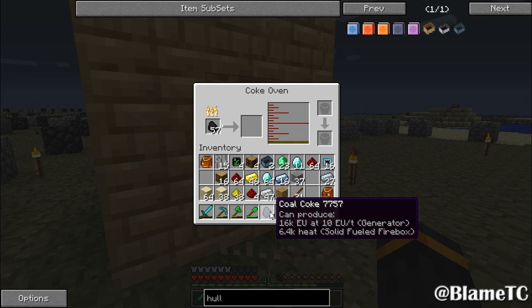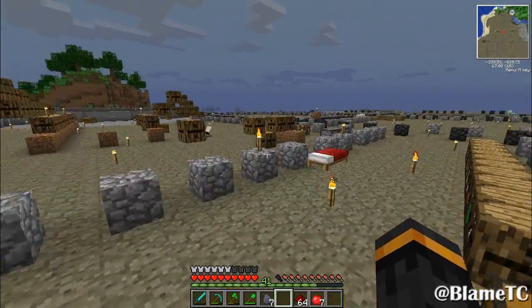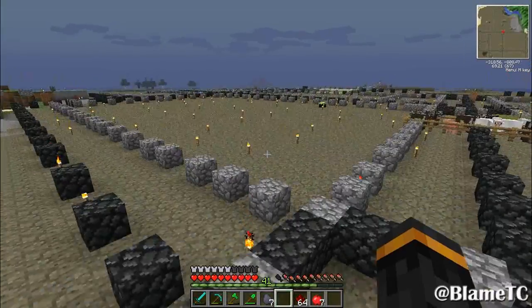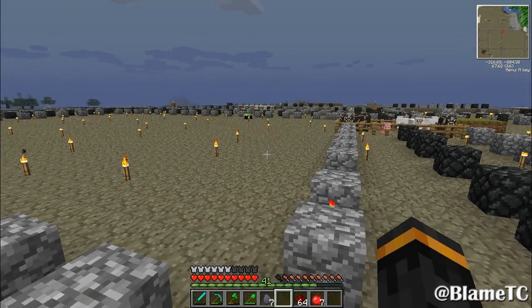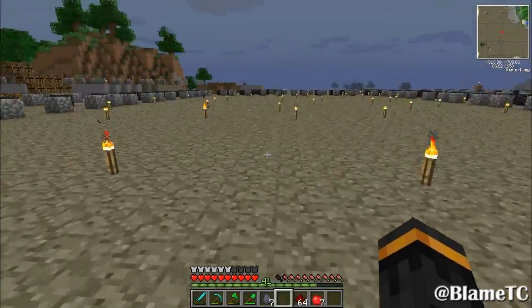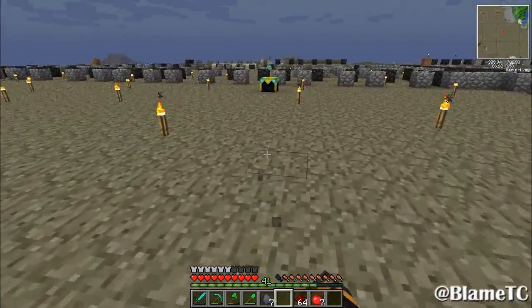So we got seven of these coal cokes - not too bad. The first thing I need to make... well actually, I need two. I need one for the trees and I need one for the wheat farm. So let's go and look.